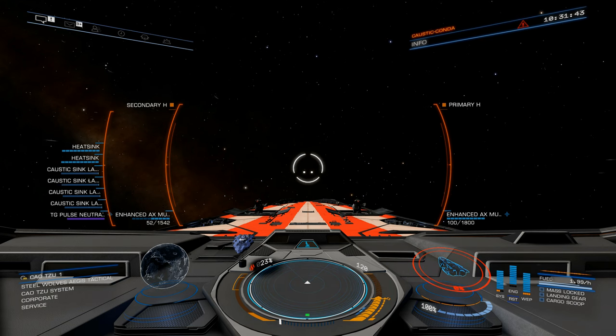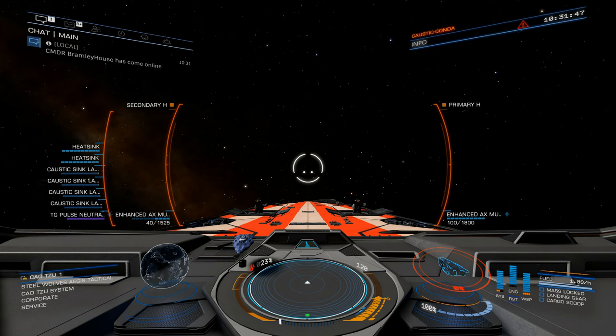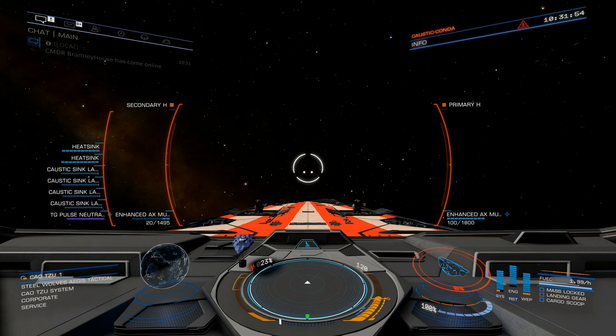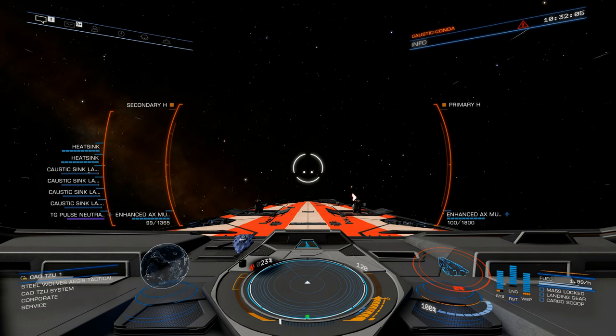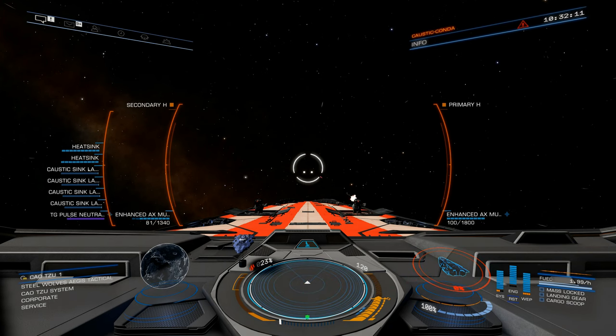A little bit of extra damage and the ability to lay down constant fire — hmm, interesting. Put this on a big capital ship alongside other weapons and it could make a difference, but it could also be the difference between the Thargoids detecting you via heat signature and staying frosty. I'm not convinced. I hope you found this useful.